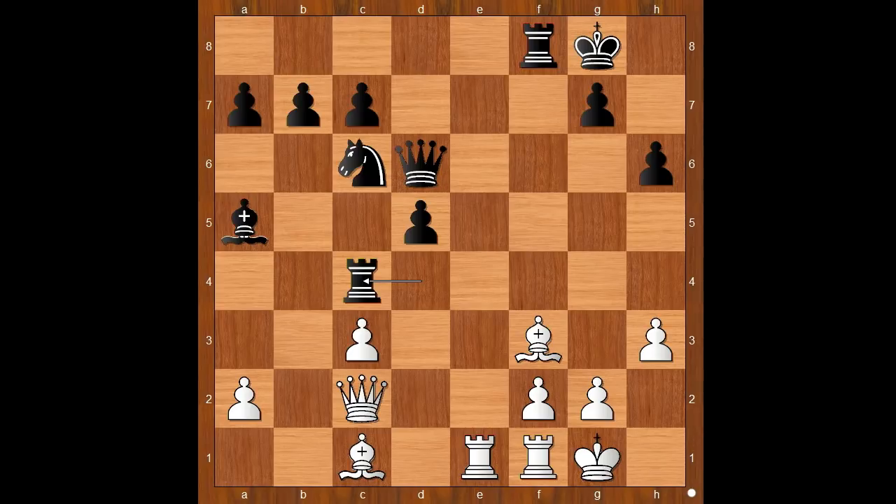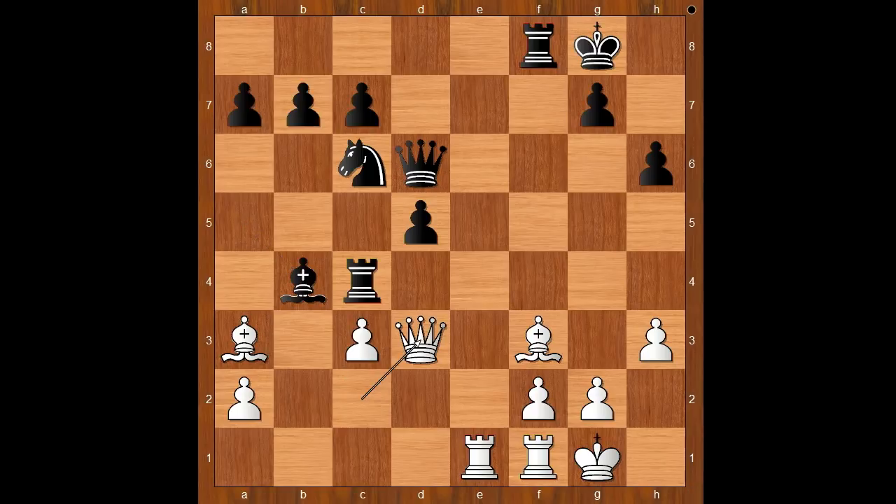Aronian played the best move and that is bishop to a3. This is quite an amazing move. Black to move. Bishop to b4 was played. Perhaps knight to b4 should have been considered, as this is preventing queen to d3. Bishop to b4 was played, and now queen to d3.